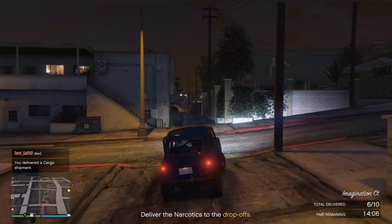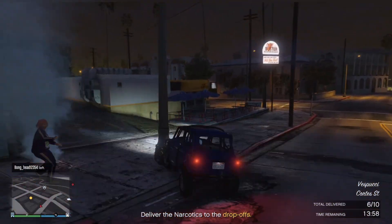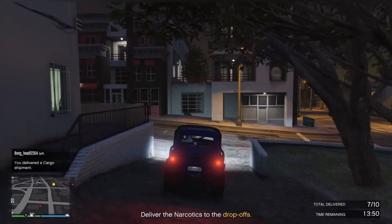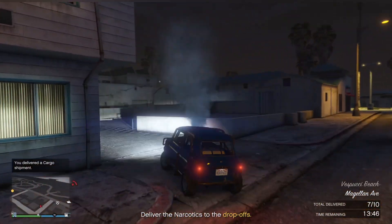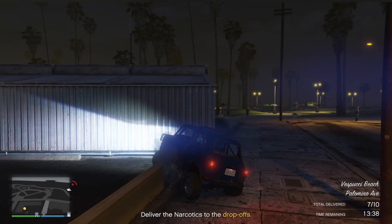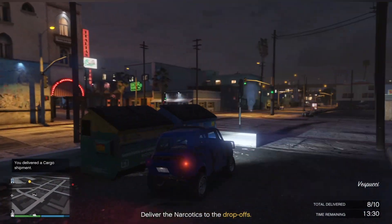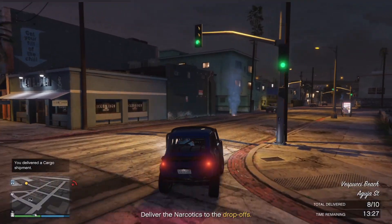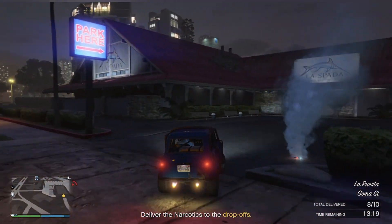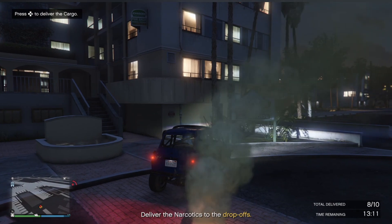Where are we going now - up here to the right. We're looking for that blue smoke, and there it is. Cut down through here and there's the drop. Down through here - whoops, that's a wall there. Make our eighth drop. Now where is the next one - follow that through there. Why is it sending me through here? Could have just gone around the road, it would have been a bit quicker. Anyway, that's the ninth drop.